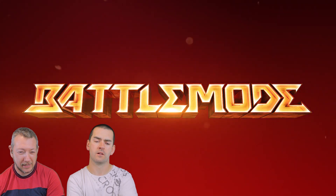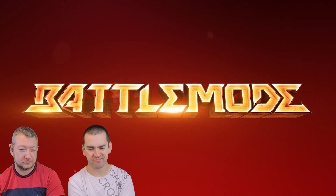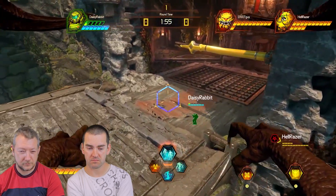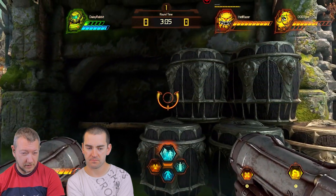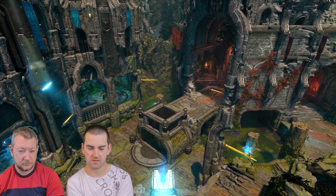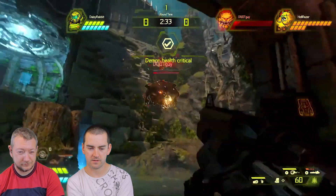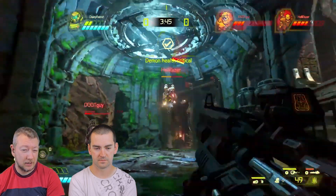Battle Mode is all about fast-paced fun, but the mode's gameplay goes beyond character abilities to create moments of incredible pacing and drama. Take something simple, like player outlines - demons can always see the Slayer, even through walls. But if the Slayer is able to break line of sight, his outline vanishes. Each arena has been designed to allow a clever Slayer to use the environment to become invisible and then flank the demons. That's good - took them down really quickly, didn't they? That's like a bar at every shot.